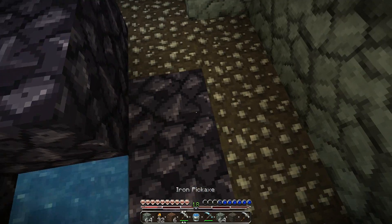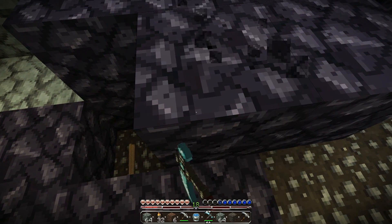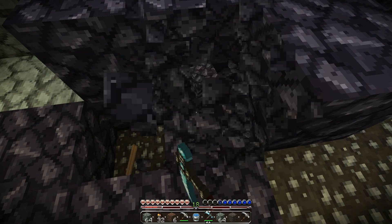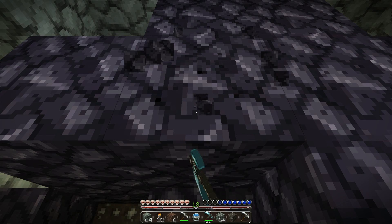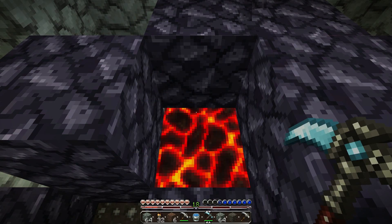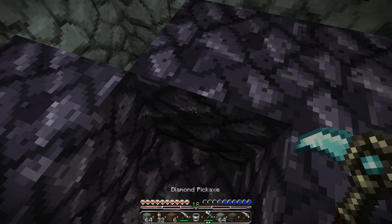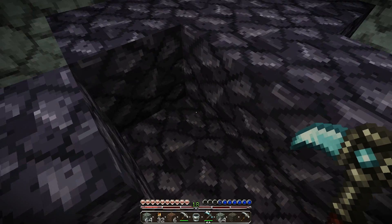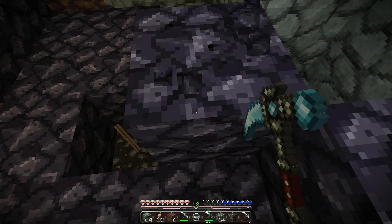Whoa, I almost just died! I thought for some reason that would be blocked off because I placed the water down there where the six are, but I was wrong. When I get horses — that's going to be awesome, that update. Every update is awesome in Minecraft. I didn't know you could place water where lava was, so I'm actually kind of surprised right now — you learn something new every time you come on this game.